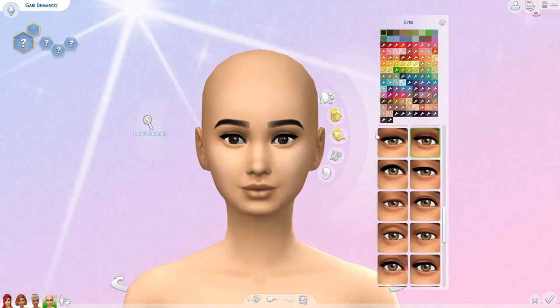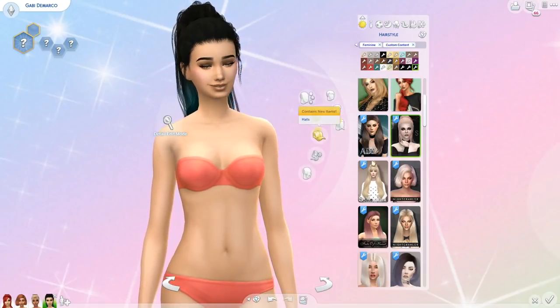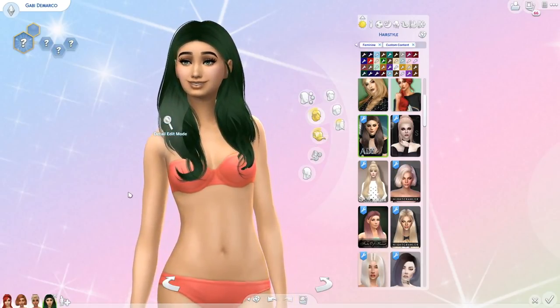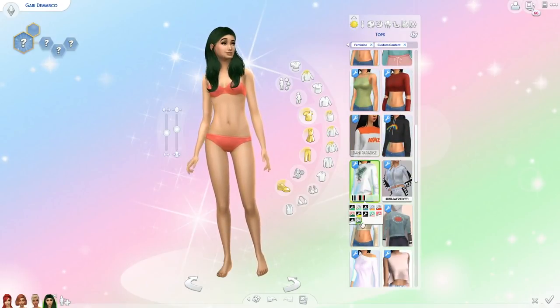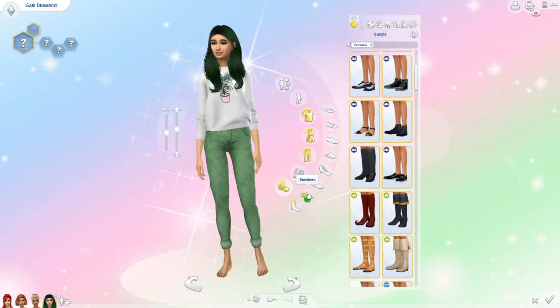I decided to name the green sim Gabby. The first thing I did was her face — I gave her some really pretty green eyes, freckles, and lashes. I didn't have that many hairstyles with a good shade of green, but I ended up using a long center-parted style. For her everyday outfit I found a really cute white sweater with a green plant on it, which felt perfect since plants are green. I gave her green jeans and green sneakers.